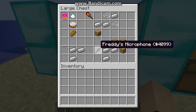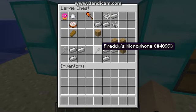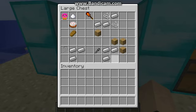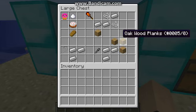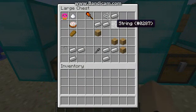And finally, Freddy's microphone, which has no use at all. It has no durability either, and I guess you can use it as a weapon. To make that, you're gonna need three iron and three wood planks — it can be any type of wood, I'm just using oak wood. So those are all the items.